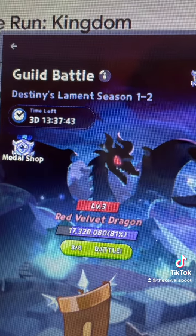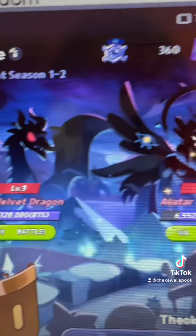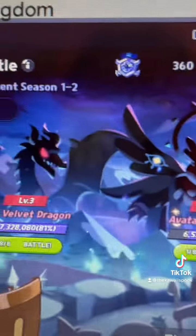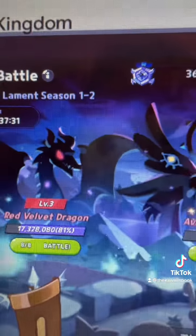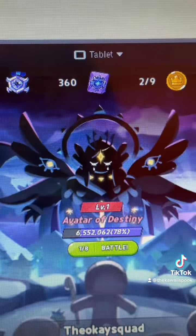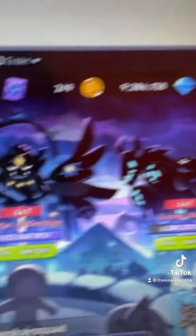The only thing that is new is the guild battle, in which you have three different bosses you can defeat. Used to, we could defeat the Red Velvet Dragon; now we have not only that, but also the Avatar of Destiny and Living Abyss.